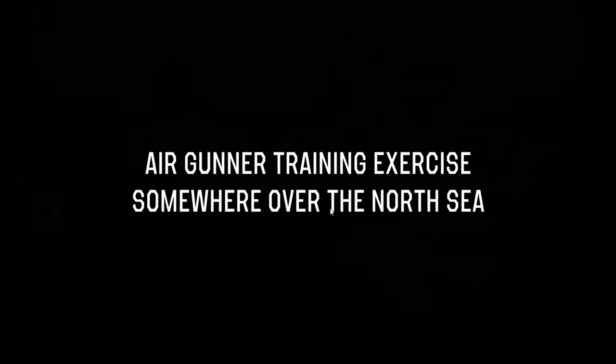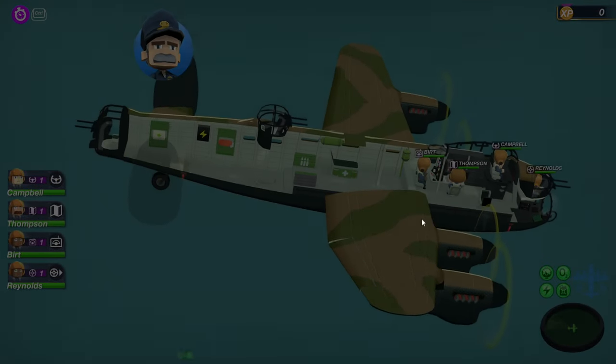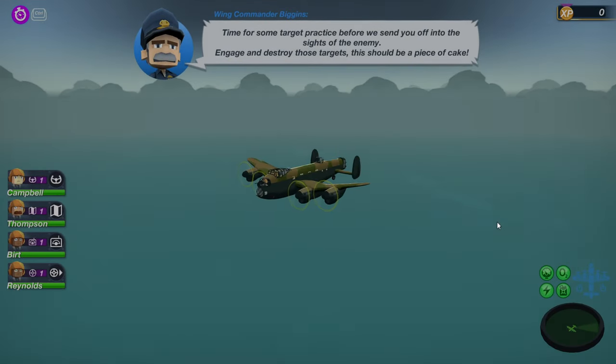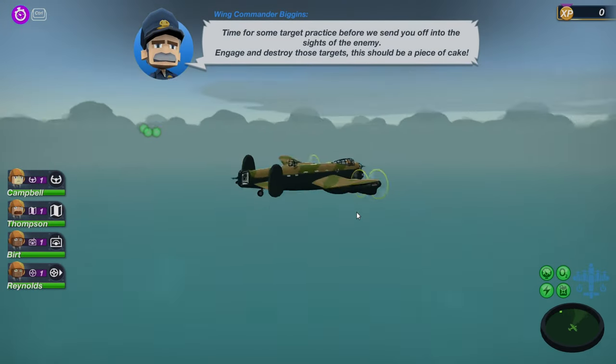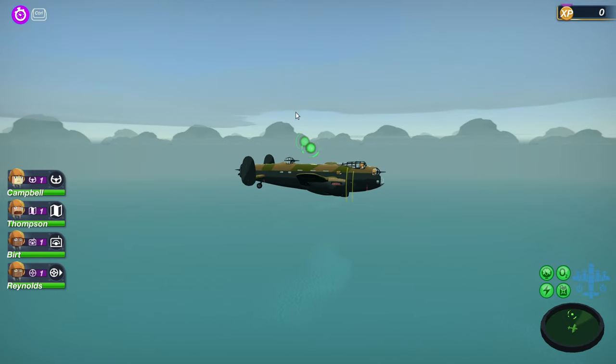1942 — oh wow, okay, this is about when I was born. Air gunner training exercise, somewhat over the North Sea. Uh-oh, okay, I don't have that good of luck with the North Sea. Who decided to choose this location? But let's go ahead and see what's going on here — for some target practice before we send you off into the sites of the enemy.